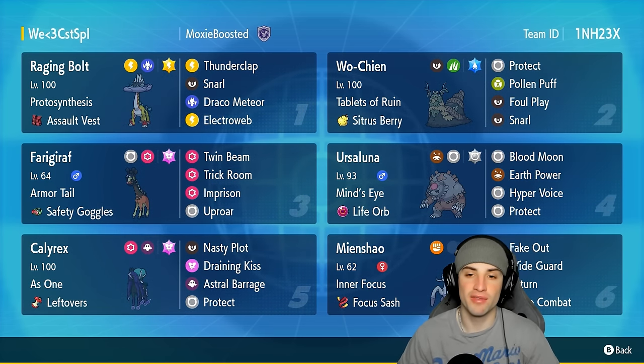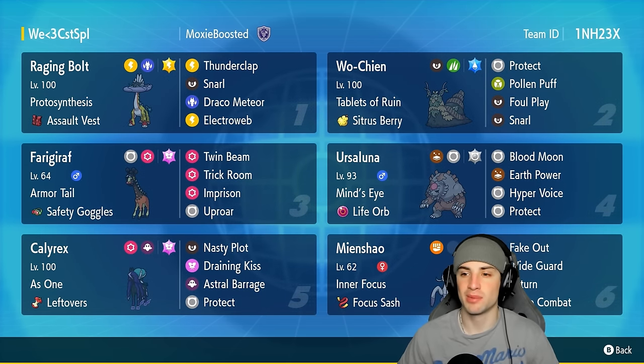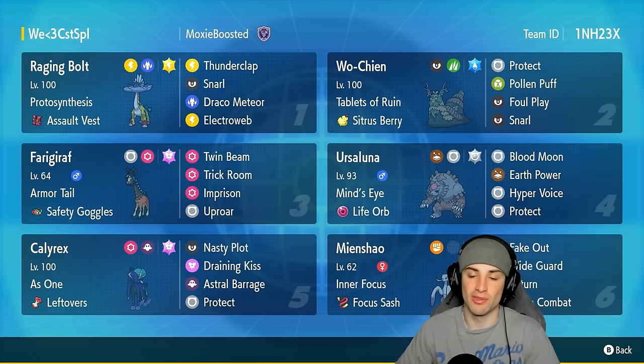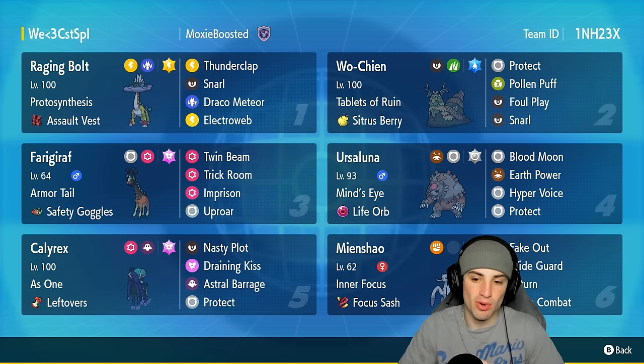We have Wochien on today's team with the Tablets of Ruin, lowering physical attack by 25% while this Pokemon is on the field. It's got Citrus Berry as item, Protect, Pollen Puff, Foul Play, and Snarl for special attack drops. So it can lower physical attack with its ability and lower special attack with that move. Love this Pokemon — great for stalling and playing a slow-paced game.